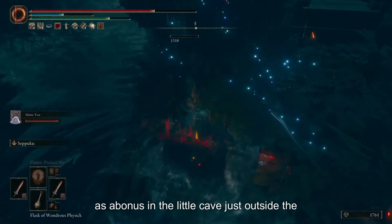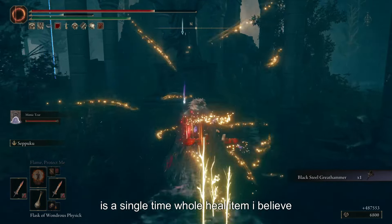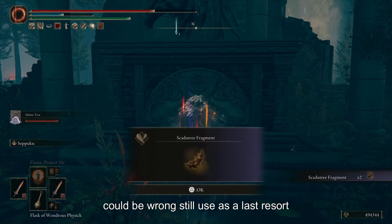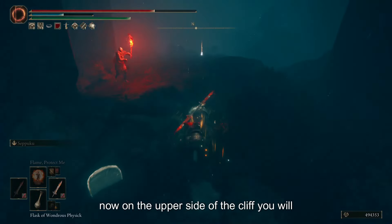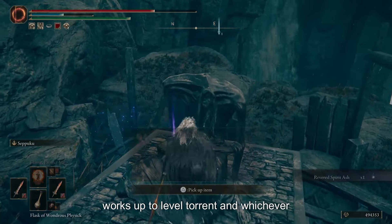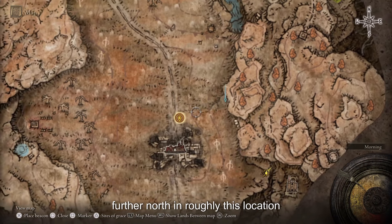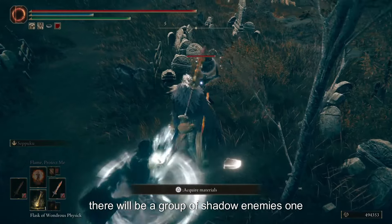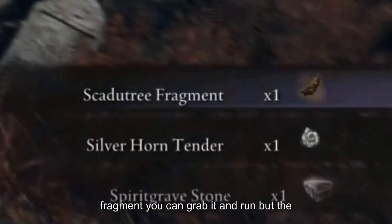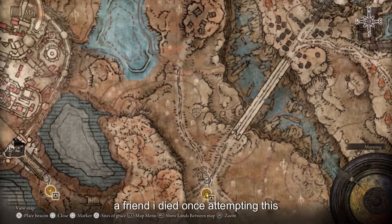As a bonus, in the little cave just outside the dungeon is a Bolstering Materials item — a single-use full heal. I believe there are only around 3 in the game, so save it as a last resort. On the upper side of the cliff, we'll find our first Revered Spirit Ash, which levels up Torrent and whichever summon you're currently using. Further north, a group of shadow enemies has one holding a sparkling pot over his head — defeat him to acquire a Scadutree Fragment. You can grab it and run, but the other enemies won't take kindly to it. I died once attempting this.